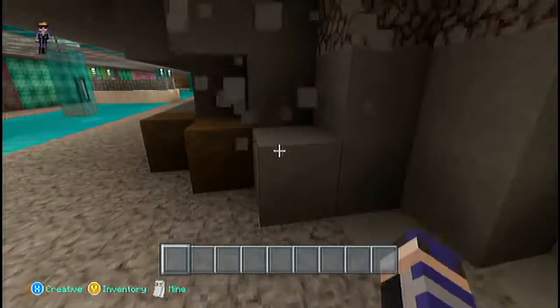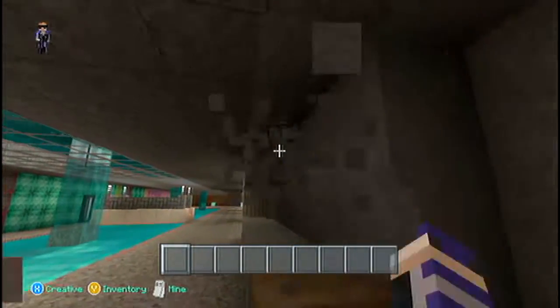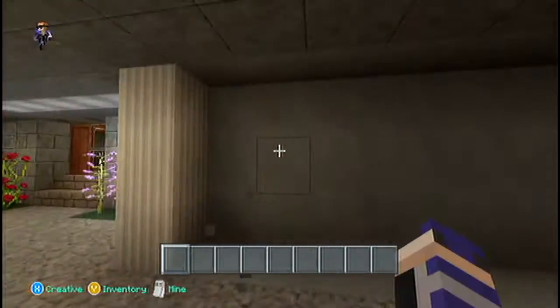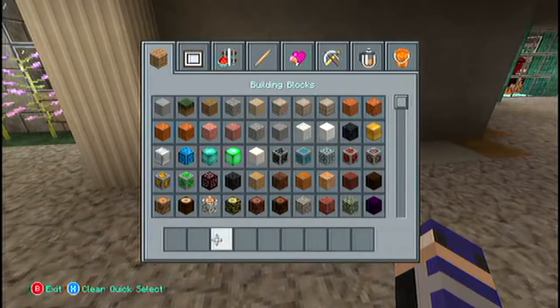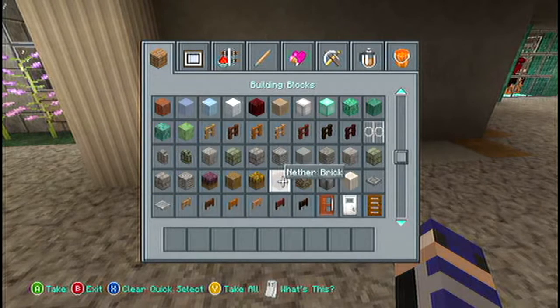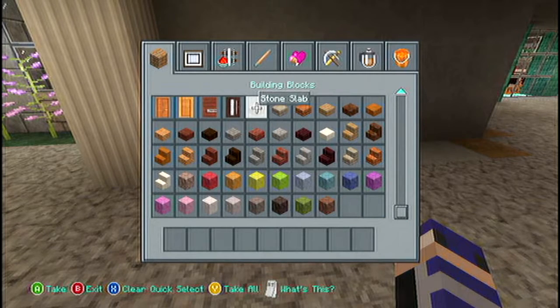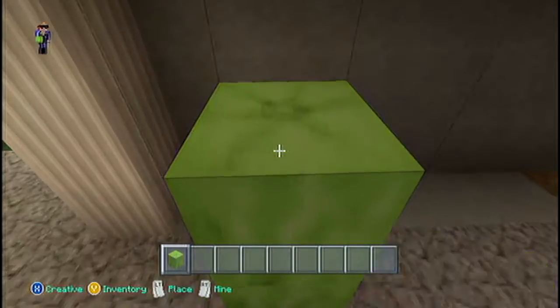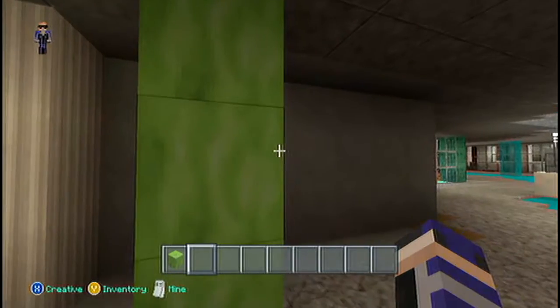The library store, the bookstore, or whatever — it's gonna be like a Barnes & Noble but different. I'm gonna call it Narns and Bubbles. Let's see what block we're gonna use for this store. I don't want to do prismarine because it's right next to a prismarine building.